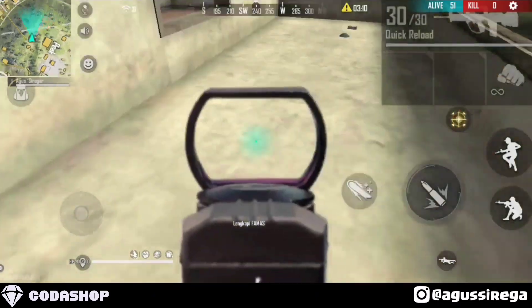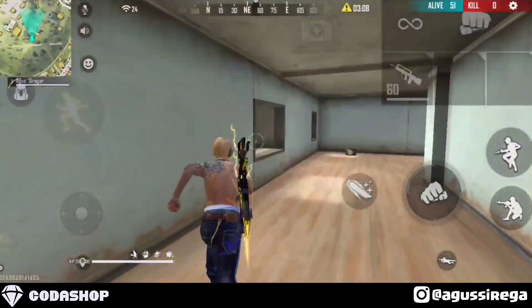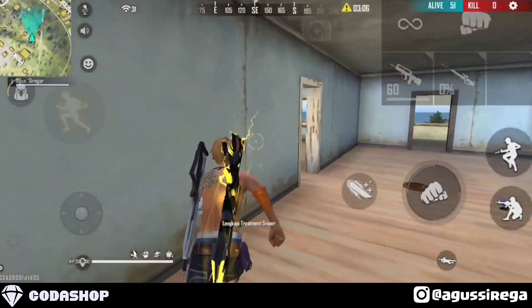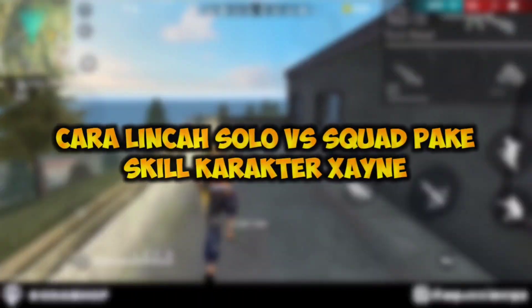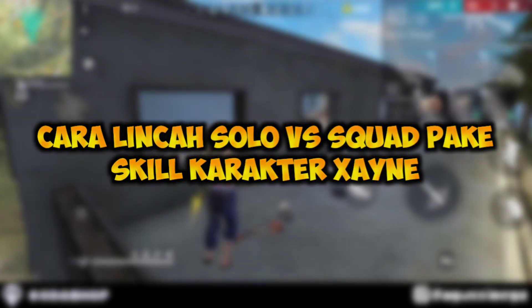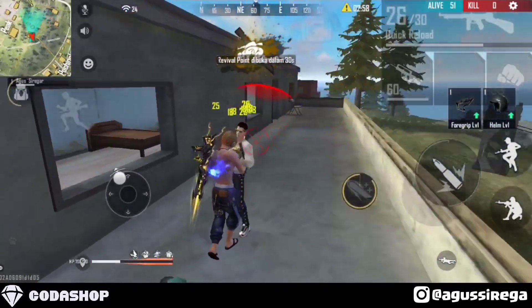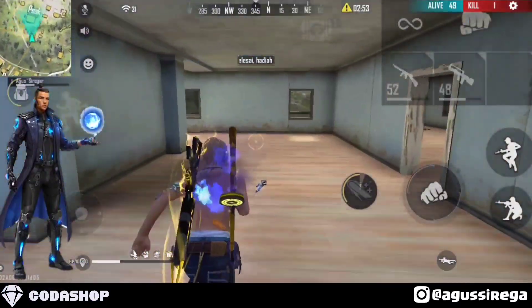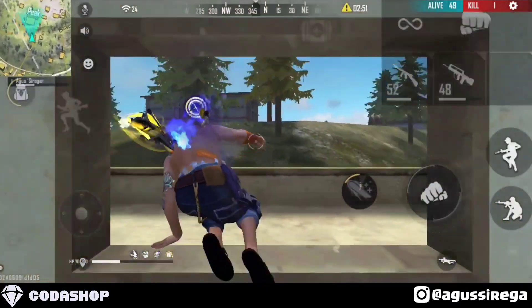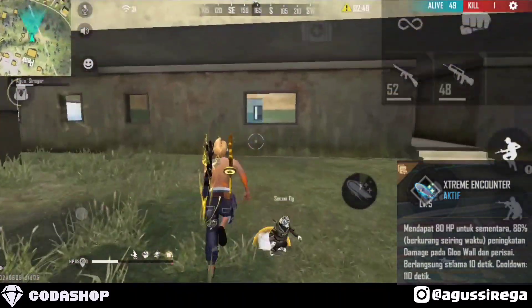Yo, what's up, bring it down, back with me, Agus Hinegar, in the game Free Fire Battleground. Okay guys, in this video we will talk about tips and tricks on how to make a solo pass squad using the character's skill. The character's skill is really good for counter Chrono's skill, and also this character skill's cooldown is faster than Chrono's.